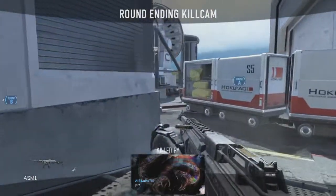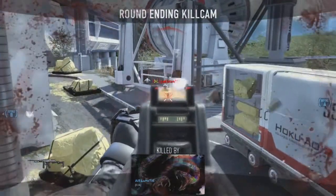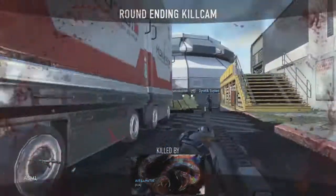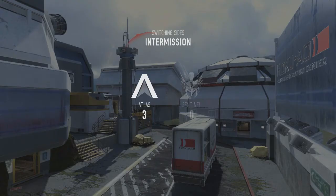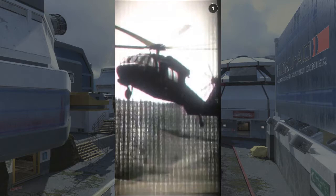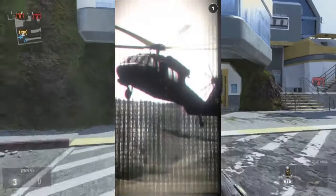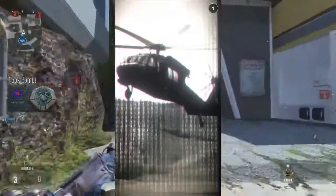So there you go guys — it looks a bit different when they're all together, a bit confusing. We're going to move on to the Black Hawk picture and go more into depth. This is actually a UH-60 Black Hawk — it was introduced in the US Army in 1979.